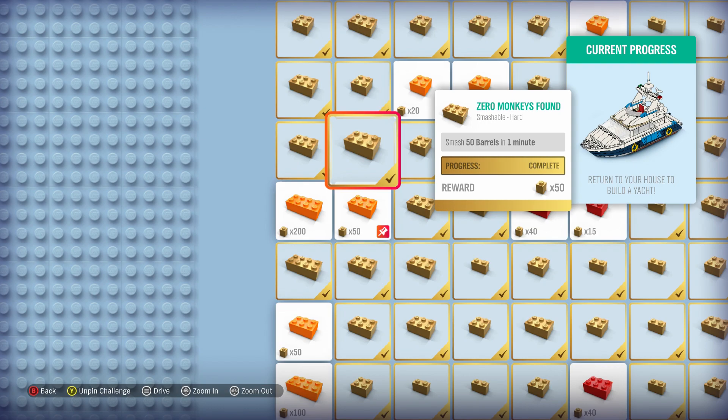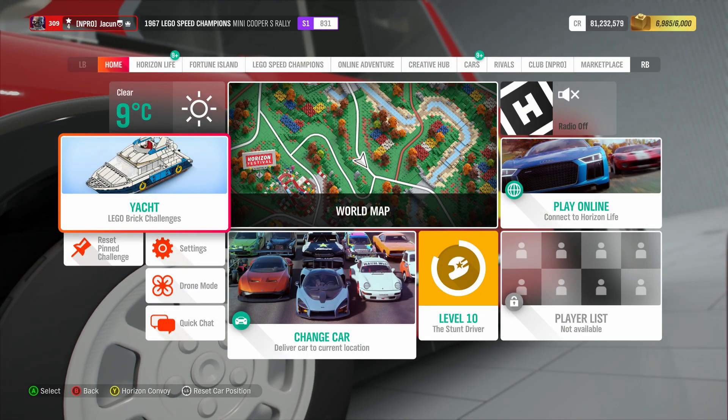Hi and welcome to my channel. Just a quick video about where to find 50 bars in the LEGO DLC in Forza Horizon 4, and the first spot is just here outside.